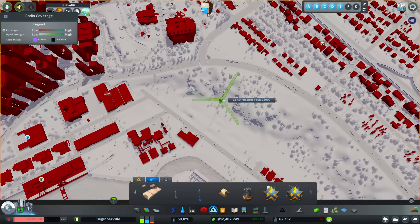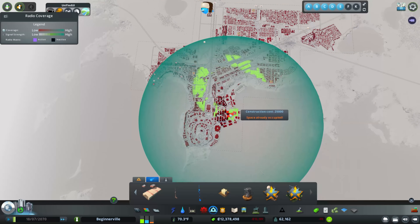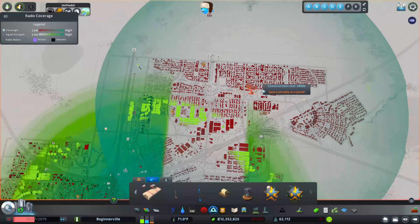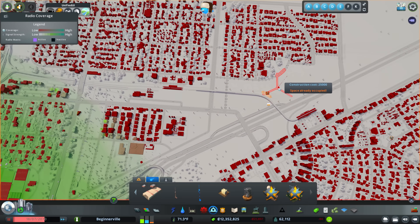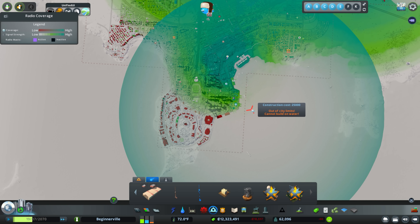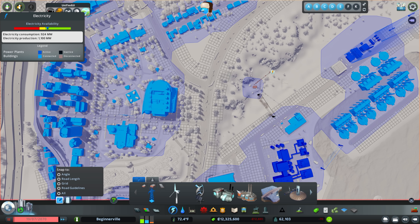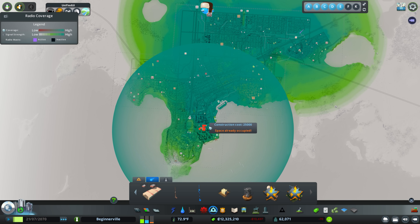Now we want to go into the radio masts. I really want one right here in our industrial water area, and then a couple more. Let's place one in the middle of our train tracks as well, and connect it up with electricity — otherwise they will not work. Let's place one more off the backside next to the freeway. Now we have pretty much the whole city covered. That one wasn't connected by electricity either — once we fix that, our whole city is covered with ample room for evacuation sirens.